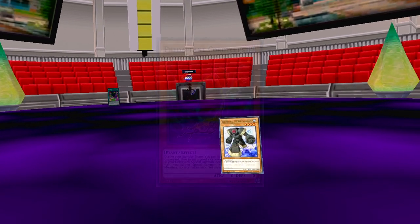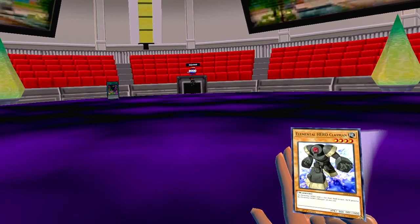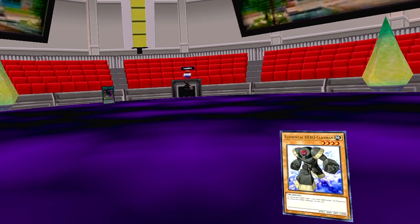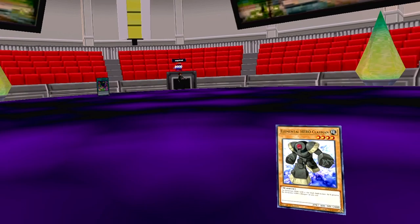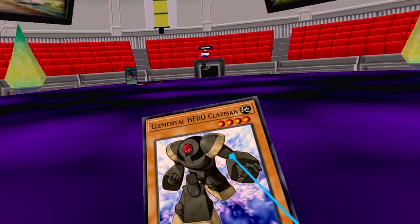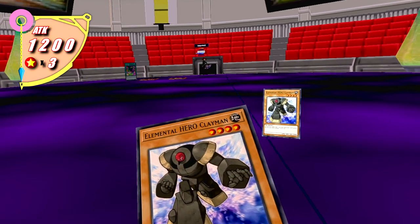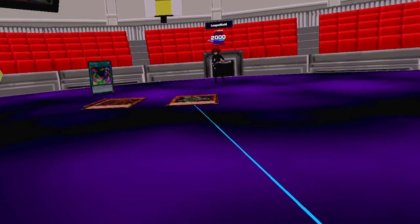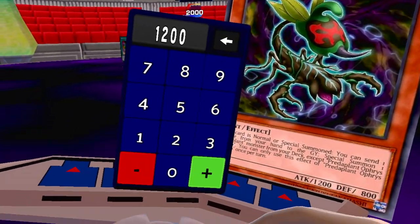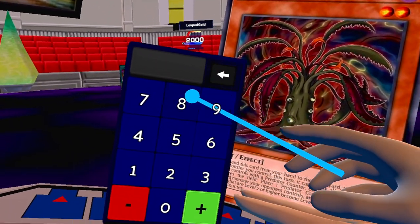During my standby phase, the effect of my Cordycepstea activates. I banish it to special summon two Predaplant monsters of level four or lower from my graveyard, but for the rest of the turn I can't special summon monsters except fusion monsters. I'll summon Predaplant Squid Drosera and Predaplant Ophrys Scorpio in attack position. I'll set one card face down, go into battle — I'll attack you directly with Ophrys Scorpio for 1200, and then Squid Drosera for 800. You're living with 800.